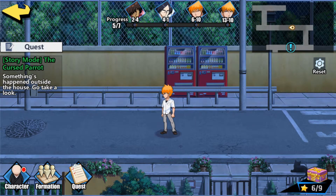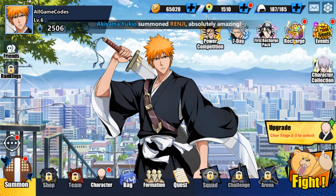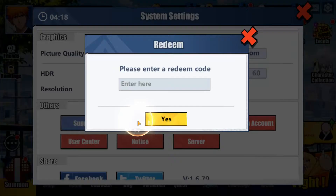Now that that's out of the way, let's jump right into the Bleach Immortal Souls code redemption guide. First, make sure you're back at the main page. Then click on the gear icon at the top right corner. Scroll down to the others section and click on redeem.